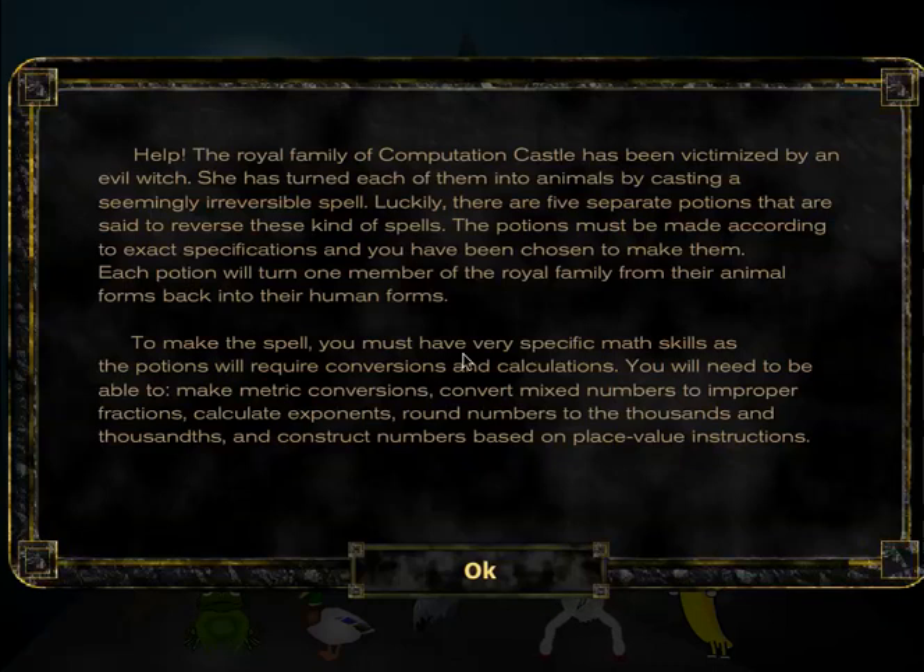Each potion will turn one member of the royal family from their animal forms back into their human forms. To make the spell, you must have very specific math skills, as the potions will require conversions and calculations. You will need to make metric conversions, convert mixed numbers to improper fractions, calculate exponents, round numbers to the thousands and thousandths, and construct numbers based on place value instructions.